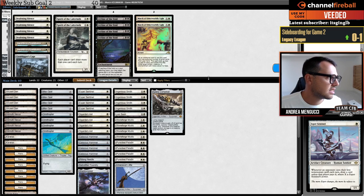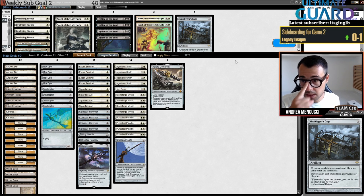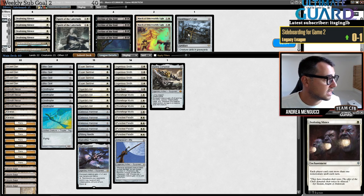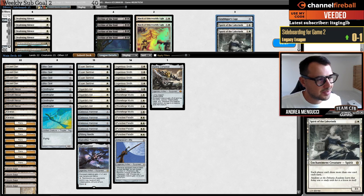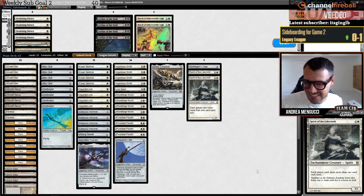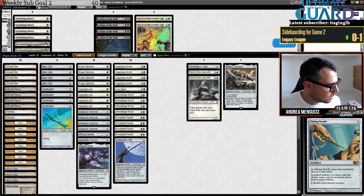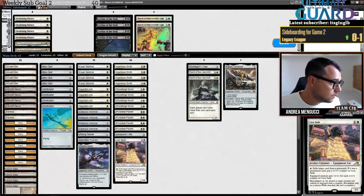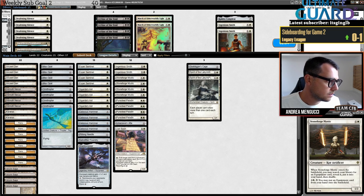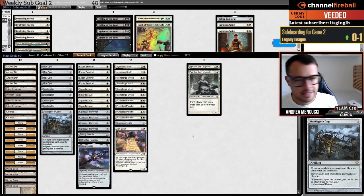Playing against Cephalids — how many Grafdigger's Cage? Of course it stops the combo because it stops the Dread Return that reanimates. Maybe it's worth adding Spirit of the Labyrinth, which I think is worth adding against any blue deck. I'll keep the Pithing Needle because Lion Sash also stops the combo. Maybe just two Spirits of the Labyrinth and remove two two-drops for them. Cage is cool because we have Saga — that's a way to stop my opponent's combo.